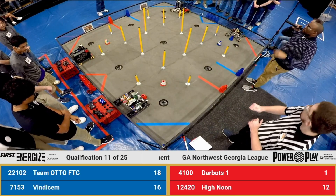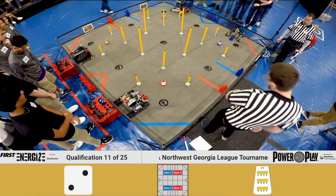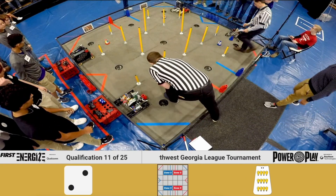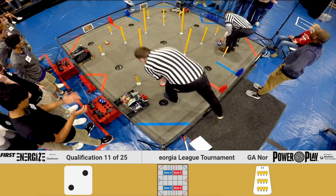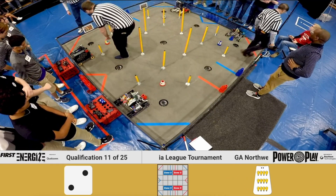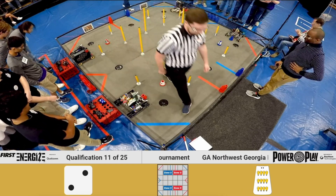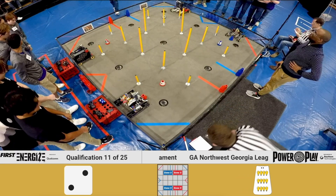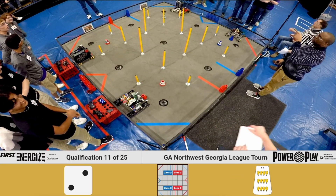Alright, let's go ahead and introduce some teams with the Red Alliance. First up we have Team 4100, currently our number one ranked team. Their alliance partners are Team 12420. Over on the other side we have Team 22102, and rounding out the Blue Alliance it's Team 7153.